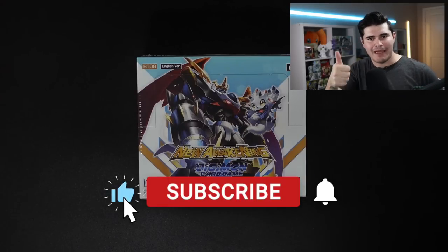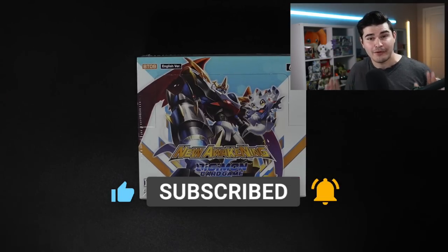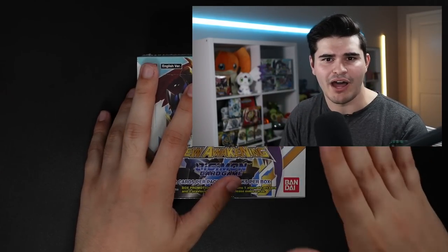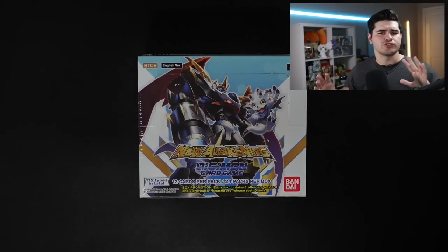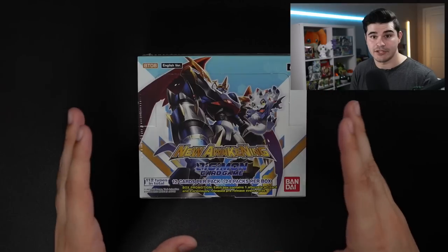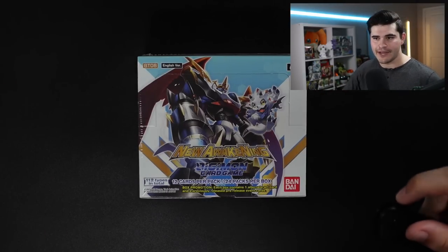Don't be surprised if some of the cards in this set become some of the best cards in later formats. But we're here to talk about New Awakening. In BT-8 they went back to the classic alternate art Tamers box topper. The one I want most is the Cody Tamer, because I'm a huge fan of yellow hybrid in this format — that is a really strong Tamer for that deck. Let's crack it open and see what we get.